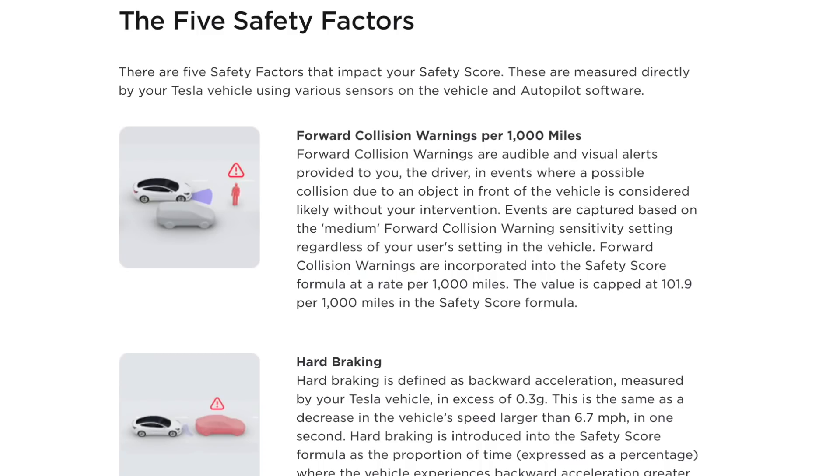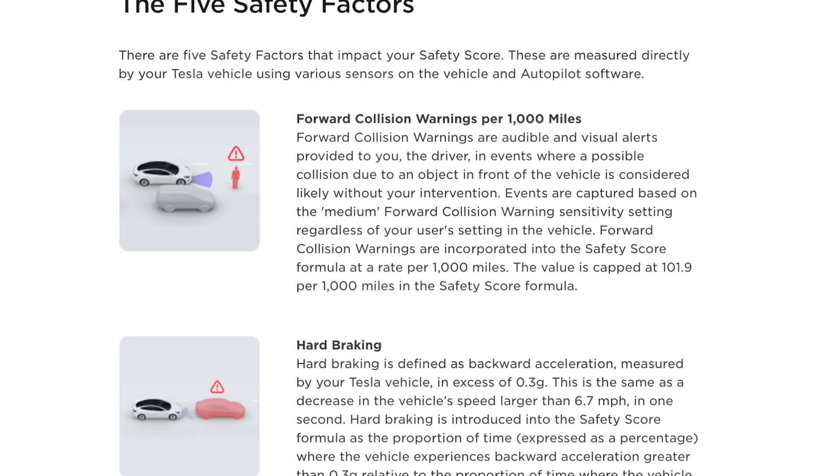First is forward collision warning. If somebody pulls out in front of you or you're coming up on someone and the car alerts that you're going to make an impact, it's going to kick off an alert. That is very hard to overcome — just one incident in a thousand miles will impact your score.